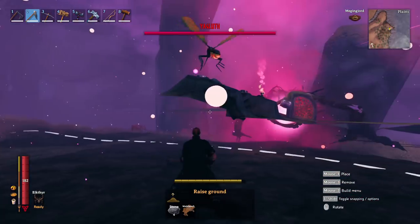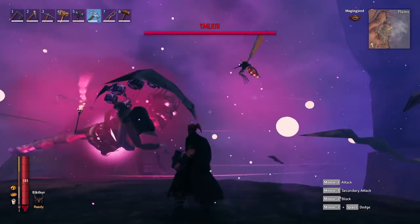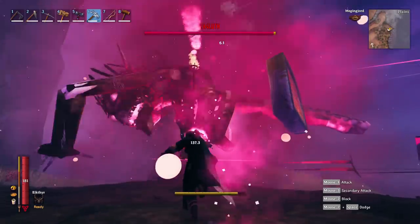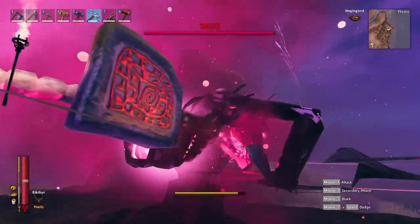I'm not in god mode, not in ghost mode — none of that. You can see he wants to target me but he can't. He can't do anything. So now at this point you can attack upward like this and hit him that way.